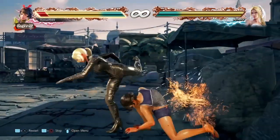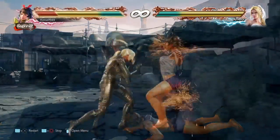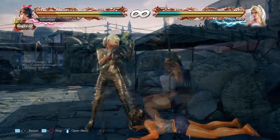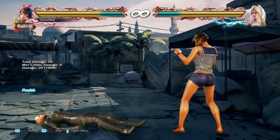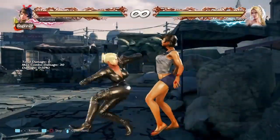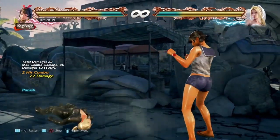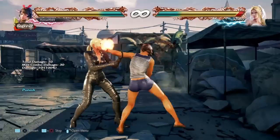A slightly safer option is 2-4. This is still a counter hit combo and still duckable, but it's 2 hits rather than 3 and it has a mid mix-up. The only problem is that the blonde bomb is minus 14. Now if you go for db3 and they hold back and crouch, then you're at minus 13, but most characters will only get while standing 4, so really it's not that bad.